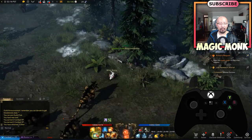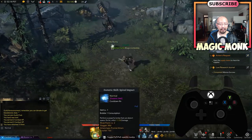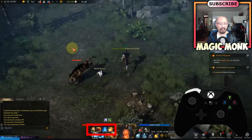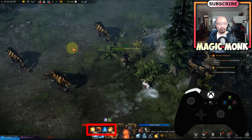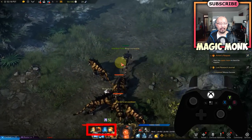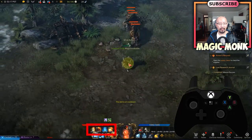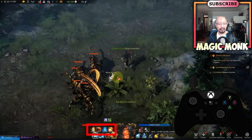Instead of just pressing X, you might want to use some of these special attacks shown at the bottom of the screen. It tells you what you need to press to use each attack. The first one is LB plus X — so hold down LB and then press X to use that first special attack in the top row.